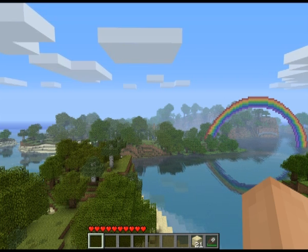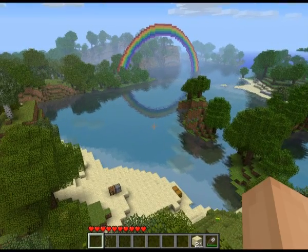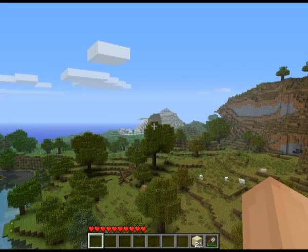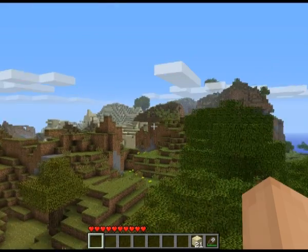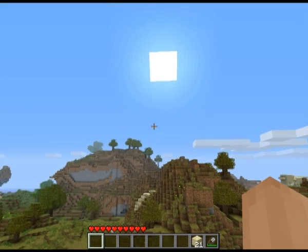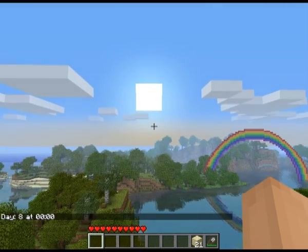First thing you need to do is go into the map you want to use as your panorama. This is one in 1.7 which I made just to check out the shiny water mod. Go in and have a quick scan around, make sure it's all loading up, give it a couple of minutes to do its thing. The last thing you want is big squares missing like that.